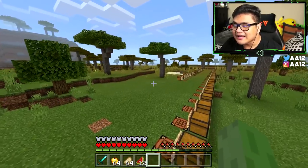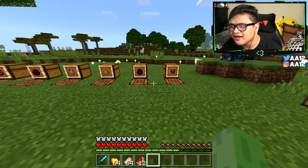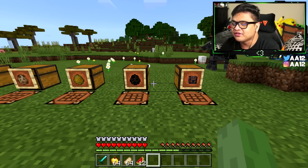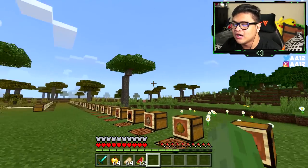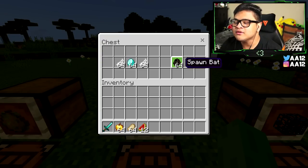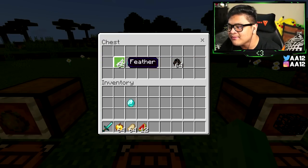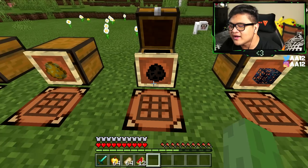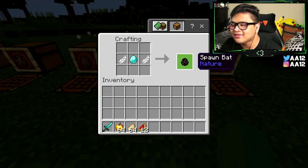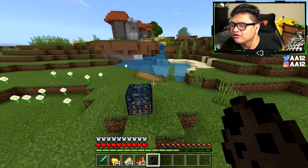Now, I want you guys to guess the crafting recipes in your head, or you can comment what items you think would create these specific spawn eggs. For this one, we're actually going to be spawning a bat. In order to spawn a bat, you need one diamond and two pieces of feather. Put the diamond in the middle, put the feathers on each side, and you have a bat spawn egg.